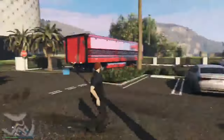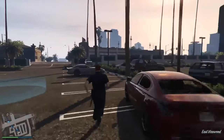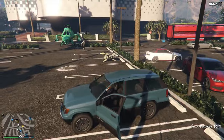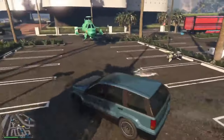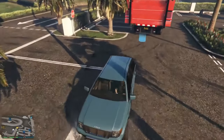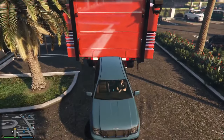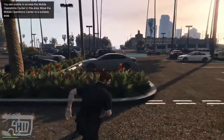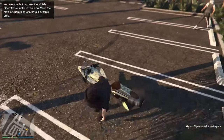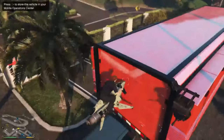Once you're at the casino parking lot, look for a street vehicle — something like an SUV with a nice flat top, long enough that you can balance your oppressor on top of it. Once you've found your vehicle, drive it and back it up into the back of the MOC on top of that blue circle. Make sure it's nice and straight. Then make your way over to your oppressor mark 2 that you called out earlier, jump on it, and bring the oppressor right on top of that street car in the back of the MOC — make sure it's nice and flat and even.